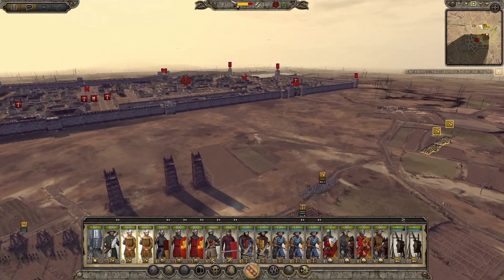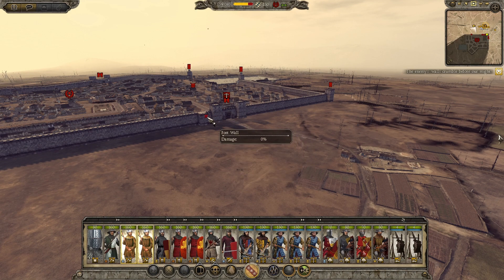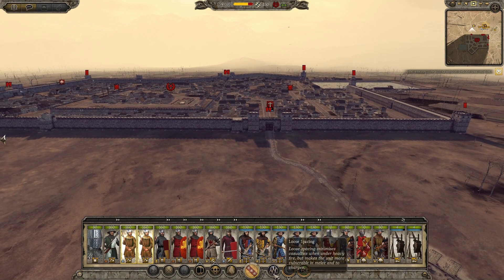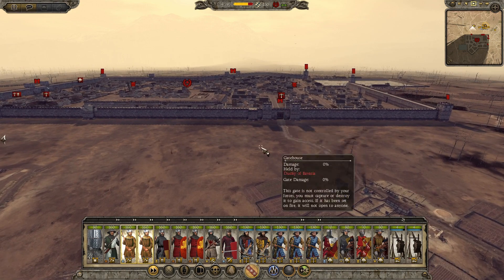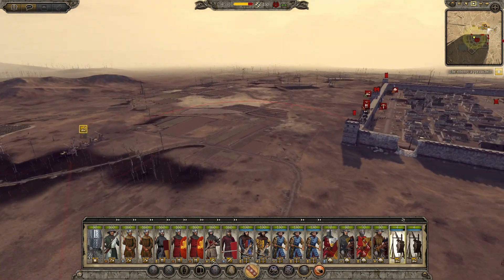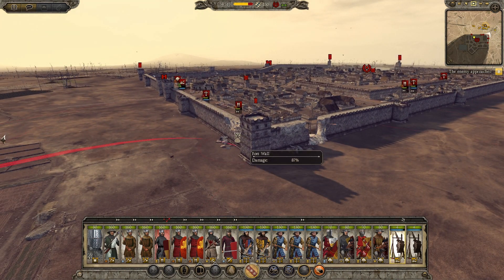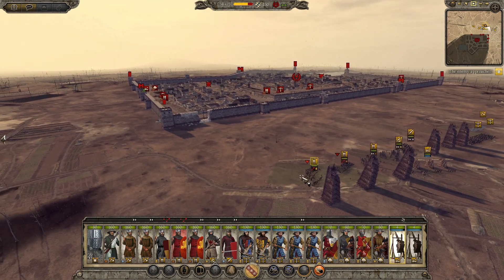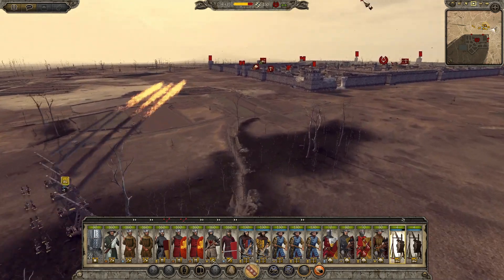Over here we have the X-Men that will get ready to destroy that gatehouse. I think there's only one Crossbowmen unit - we could try our luck. Let's use a loose formation and maybe rush directly for the gate. We should be able to destroy it quickly. Come on - we are about to destroy that tower. One last volley I guess.